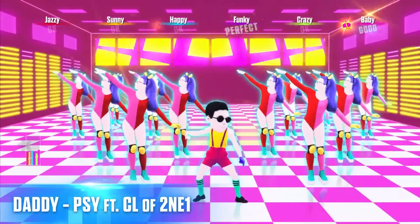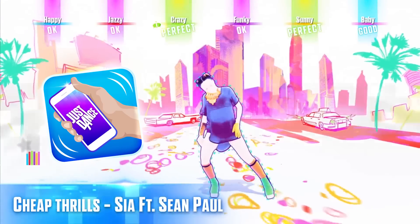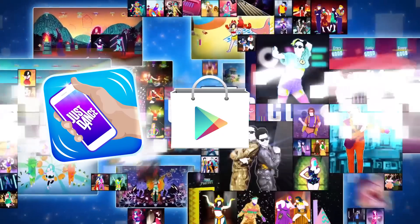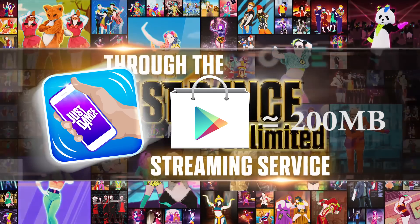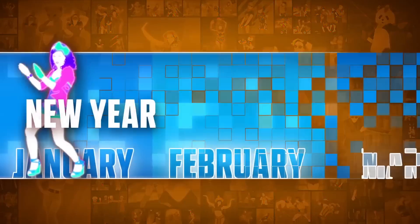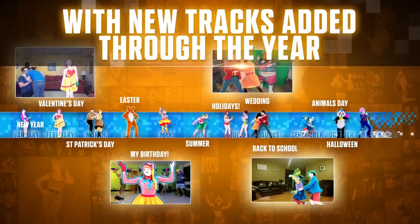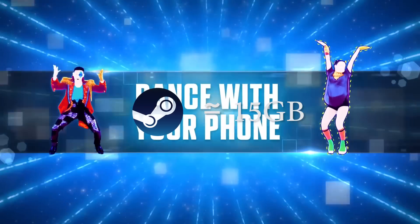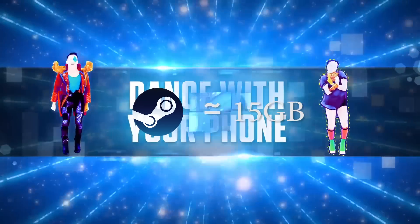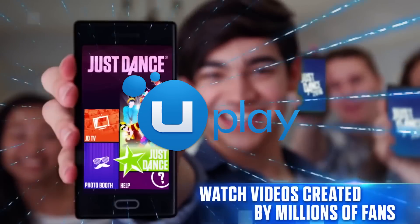To be able to play this game you will be required to have a smartphone and download and install the Just Dance controller app, which is available through Google Play. The download is around 75 megabytes and the total installed app is around 200 megabytes, so not a lot of space required. Your computer and phone must be on the same network in order to be able to play. The Steam download is around 14 gigabytes, and you'll also need to create an account on Uplay, but that's fairly easy and simple.